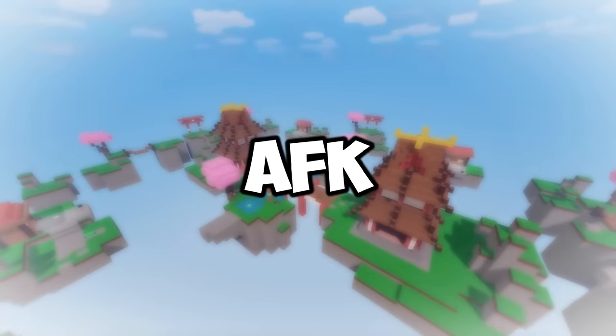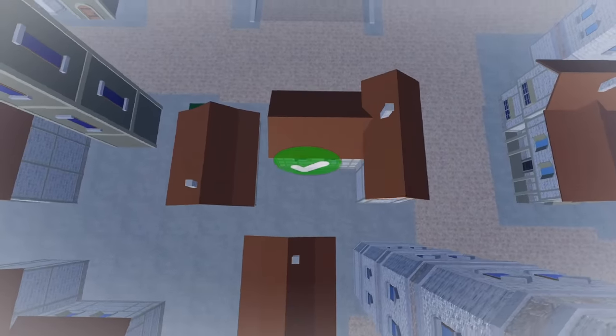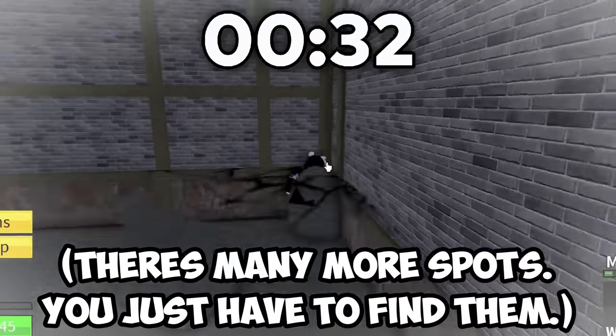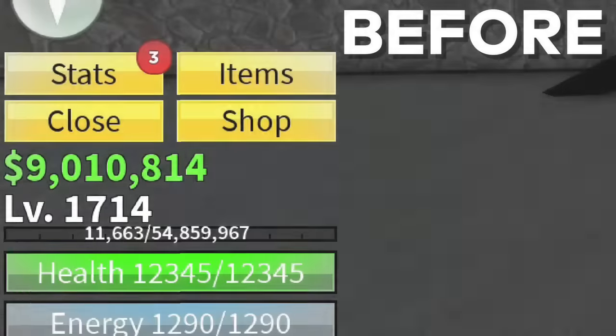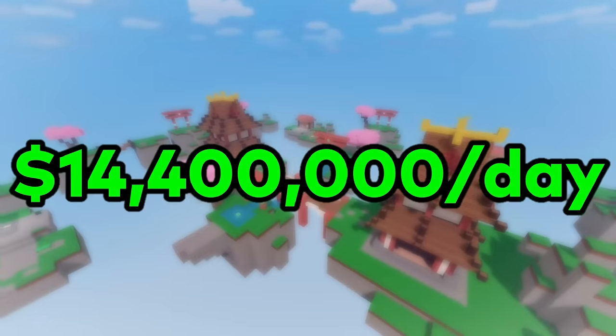How effective is AFK farming? We're gonna see how much money you can make off of this. The trick is to find a spot where you can hit the enemy, but the enemy can't hit you — this spot being a good example. It's been about two minutes and we made about 20,000 cash. That's about 600,000 an hour, or 14.4 million daily.